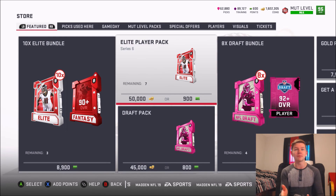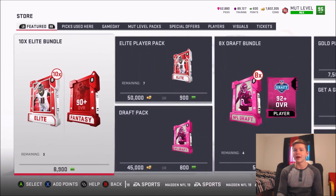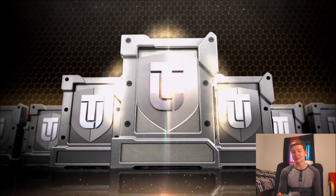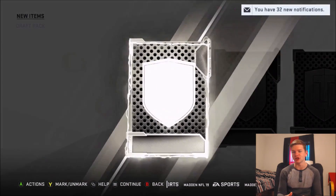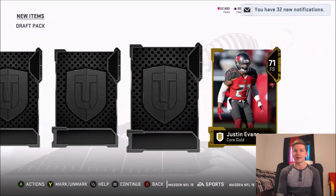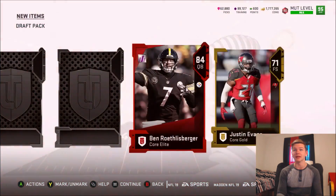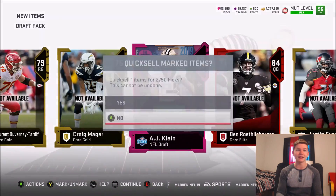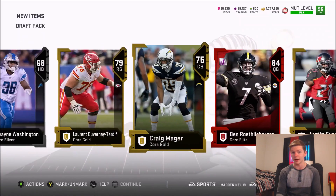Let's go ahead and open some packs to see if we can potentially pull this guy. We've got some elite player packs and draft packs in the store — going with draft packs since that's probably the best chance to pull one of these guys. We get an elite 84 overall Big Ben, an 88 AJ Klein, and a 75 Craig Mager.